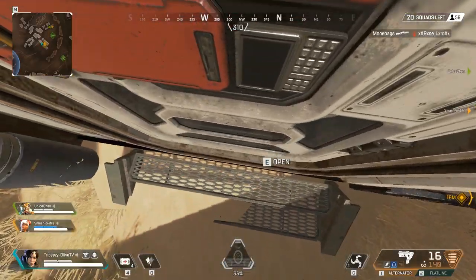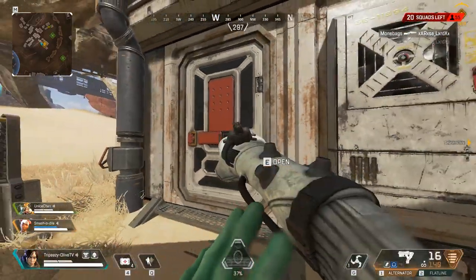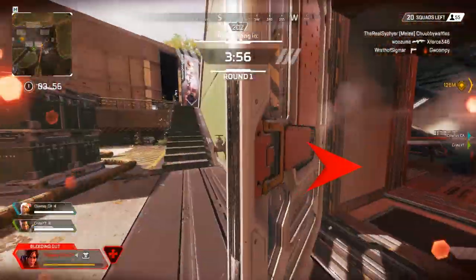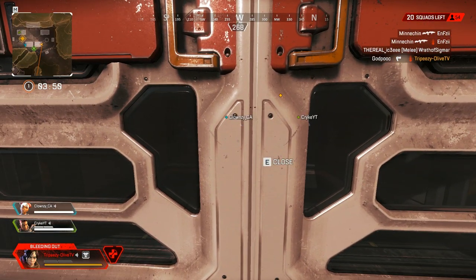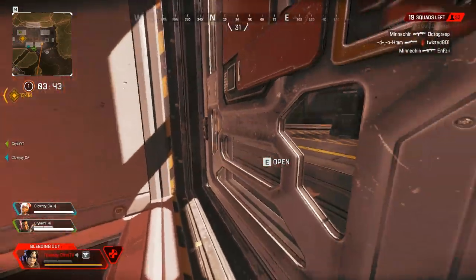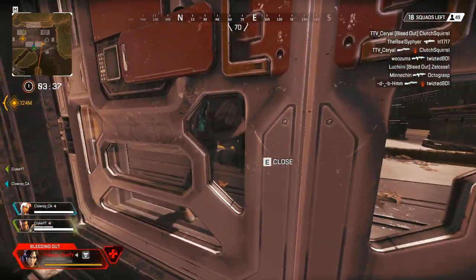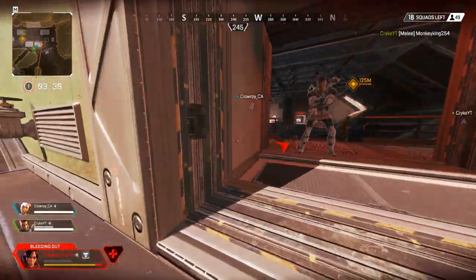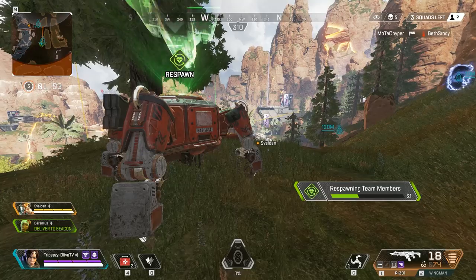You can stand on the opposite side of a door to stop it from being opened. Other players can cancel it by kicking the door open, but it can buy you time — if your teammates are close, you can stall the enemy and have them come to your rescue. There are cases where teammates won't make it in time, but this works whether you're standing or knocked down.